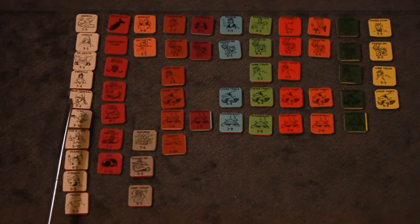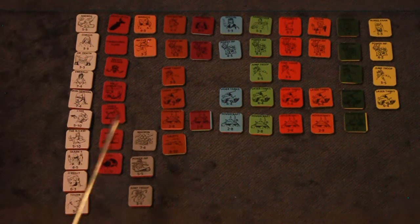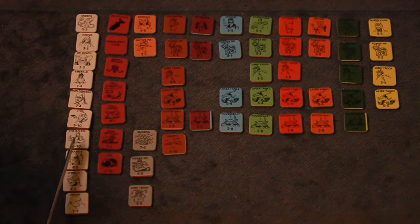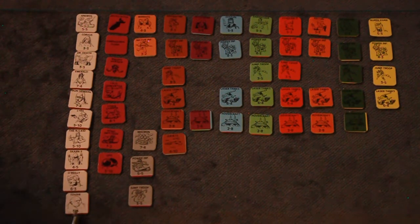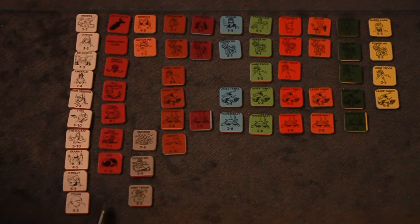The Iron General commands a mercenary 7-attack, 4-movement laser tank battalion. There is Starfire, intergalactic adventurer and pilot of a 5-10 air jet squadron. The Null Space Kid Ethel, also an intergalactic adventurer, pilots a 5-10 air jet squadron. Skarm 3 is an alien mercenary captain of a 4-5 jump troop. Sibidei O'Reilly commands O'Reilly's Raiders, a 6-3 power infantry battalion. Tovan Poliquar is an intergalactic smuggler and weapons runner - the player who recruits Tovan receives an additional 2 replacement points immediately to represent the cargo of Tovan's ship, and these points are not lost even if Tovan becomes a casualty.